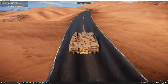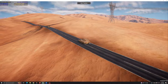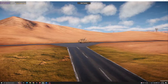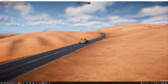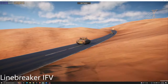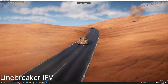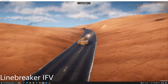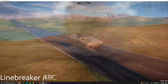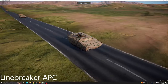The Linebreaker series is a highly flexible platform with three common variants: the IFV, APC, and SAM. Each vehicle has similar armor and mobility, though each has been specialized to a specific role. The IFV is a close-range fire support platform, fitted with an autocannon effective against ground or air targets. This cannon lacks proximity-fused ordnance, but its rounds hit hard and can cripple air targets or lightly armored ground targets with a handful of direct hits.